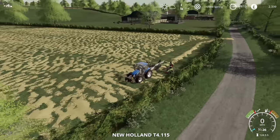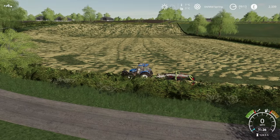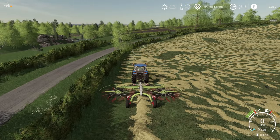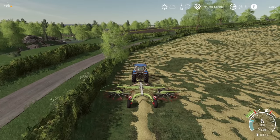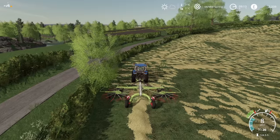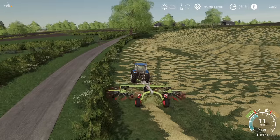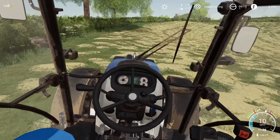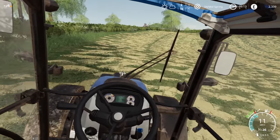The field we're currently in is this one here. I've just started doing a bit of rowing and it has now dried out enough for us to do some baling. It's converted to hay. I was thinking before that I could just get away with tedding it once and it automatically converts to hay, but that was the base game. With Seasons and the Maize Plus mod, we need to ted it twice and then wait for the sun to bake it.